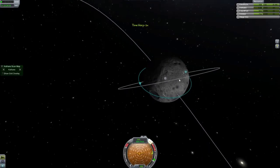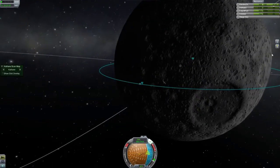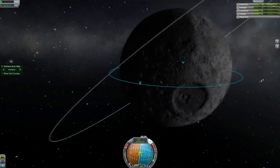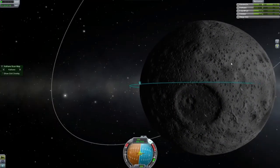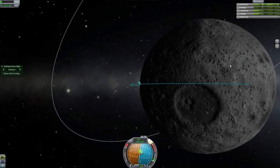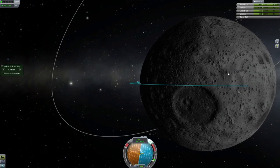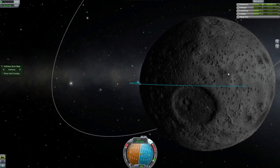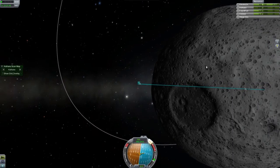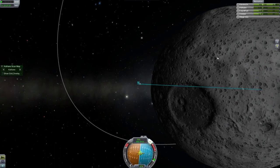We're back, and we're pretty much in a place where we can get ready to burn retrograde. Somebody was asking for a precision landing tutorial — that's something I'm going to do, but you'll see how I do it here. Basically, I slow myself down so I'm coming in and my intersection with the moon is just past where we want to go. Then I'm actually going to burn south just to make it so my path goes over the top of where I want to land, then burn retrograde a little bit more to bring myself a bit closer to where I actually want to land.